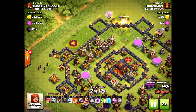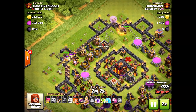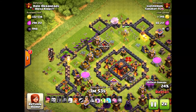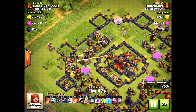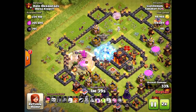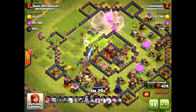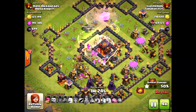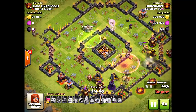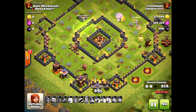He's got giants and wizards on one end and the queen on the other, and he drops in his king to create more of that funnel. The valkyries path directly to the core of the base, and once they do that it's over. You cannot have the valkyries reach the core. Very patient on the valkyries — they have nowhere to go but to the center. He takes out both inferno towers and all those exposed defenses at once, leaving total destruction of my base.